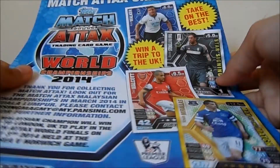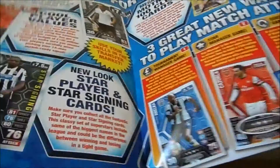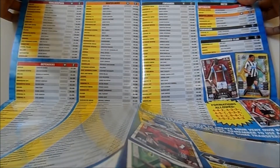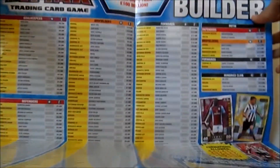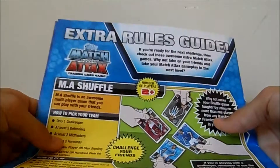This is the contest paper for you to win a trip to the UK. And we got a wall chart – this is so awesome, you can just look at it. This is all the info about it, and this is the extra rules guide.